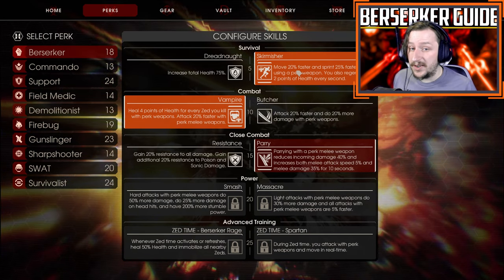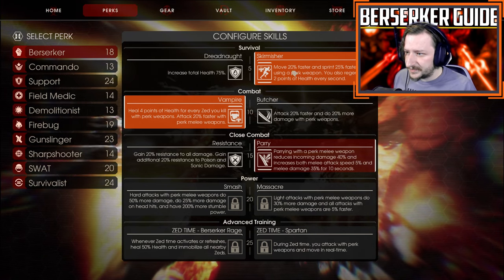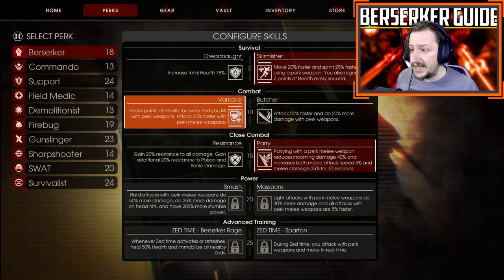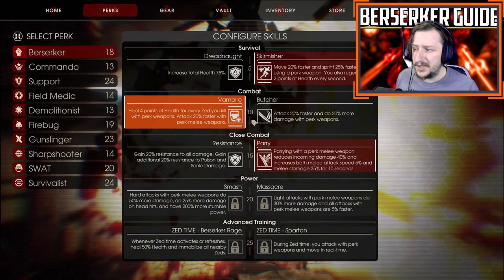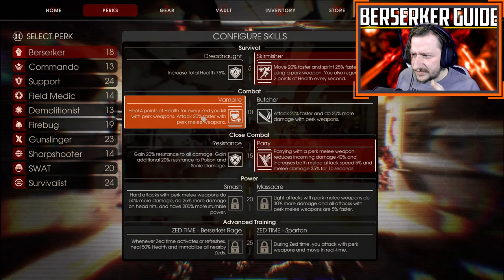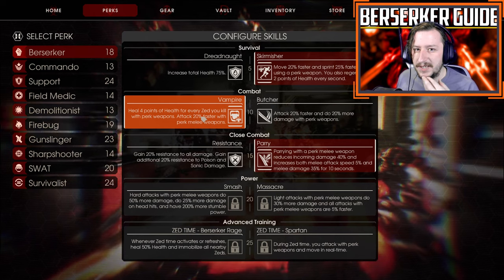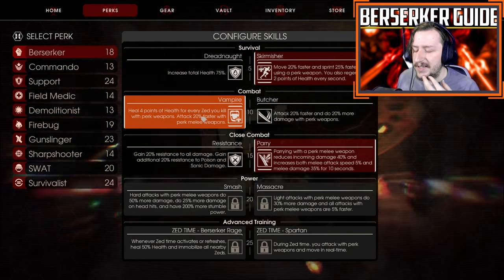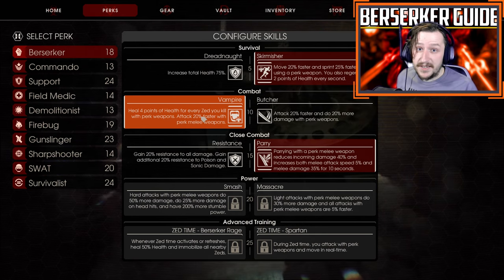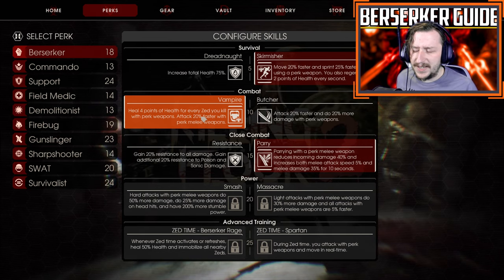High movement speed and health regeneration is amazing, especially when you're a melee class that wants to move in and out of positions very quickly. Next is Vampire, which gives you 20% more attack speed and 4 extra points of health every time you kill a Zed. This is very valuable for newer players because you may forget to use your syringe, or your medics might not heal you. Having Vampire to heal yourself is really useful, and 20% attack speed is fantastic.